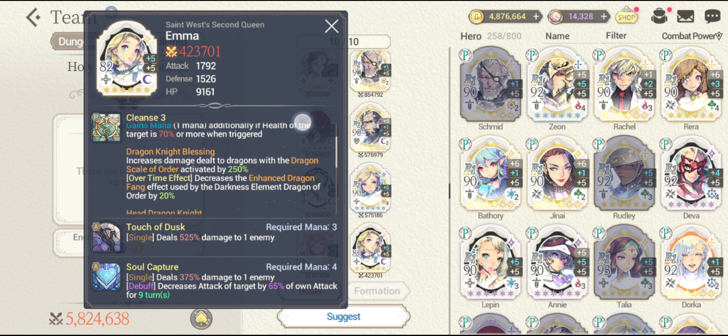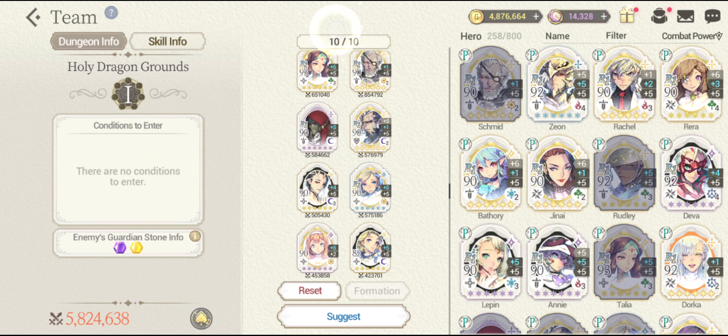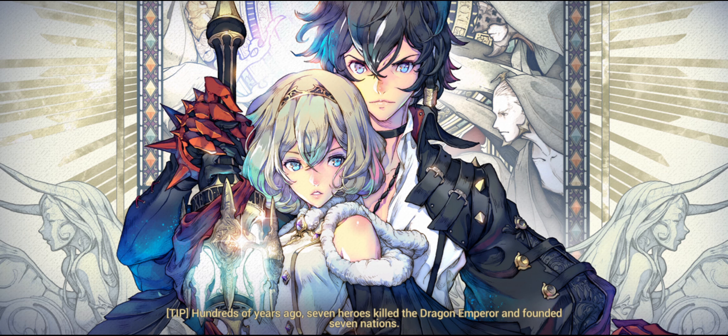And April for damage as well and for some heal as well. Next is gonna be the Fatecore Emma, as she has the dragon knight blessing and dragon knight stats — this is gonna be a really great help in order to reduce the incoming damage from the dragon and to deal some more damage against that dragon. Anyways, now let's get this started. Let's see how far I can go with the damage.